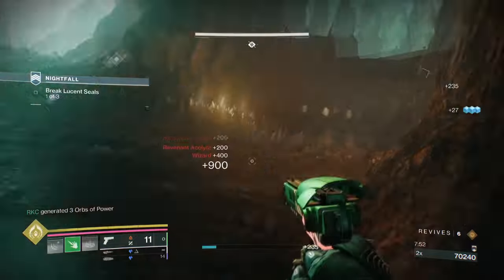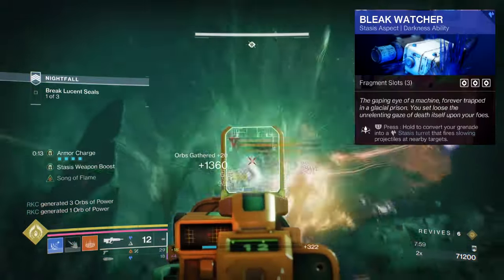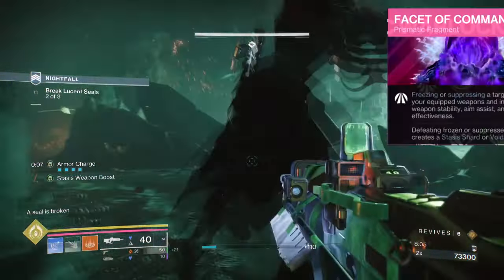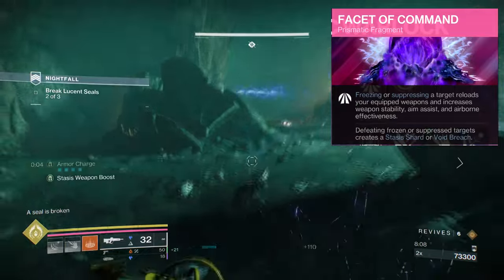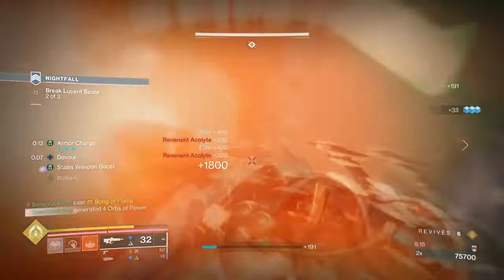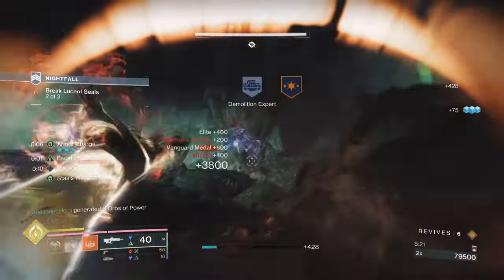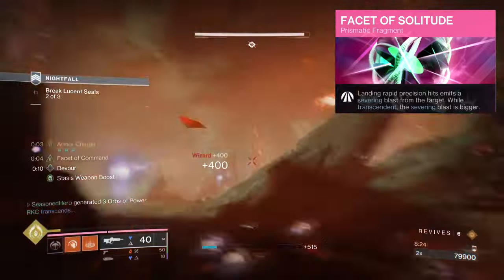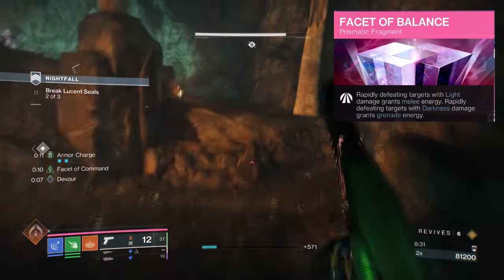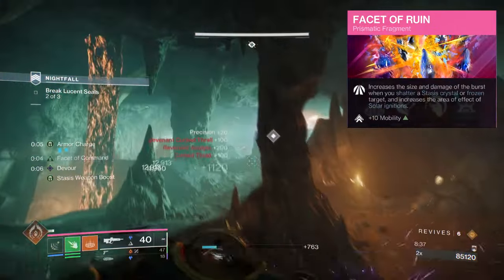For aspects and fragments we have the following. Feed the Void, where defeating targets with any ability kills will activate Devour. Bleak Watcher, where holding and converting your grenade will turn it into a Stasis turret that fires slowing projectiles. A Facet of Command, where freezing or suppressing targets reloads your equipped weapon, increases stability, aim assist, airborne effectiveness, and also grants shards or void breach. A Facet of Devotion, where defeating targets afflicted with Stasis or Strand debuffs grants bonus light Transcendent energy. A Facet of Solitude, where landing rapid precision hits emits a severing blast from the target. A Facet of Balance, where rapidly defeating light targets grants melee energy and rapidly defeating dark targets grants grenade energy. A Facet of Ruin, which increases the size and damage when you shatter a Stasis crystal or frozen target.